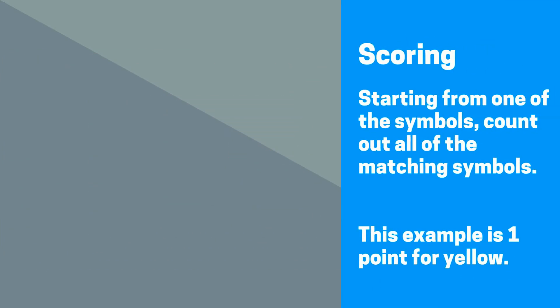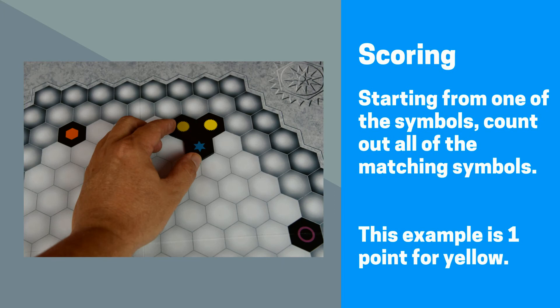Now let's take a look at how you score. When a player places their tile, starting with one of the two symbols on that tile, count outward for each symbol that is the same. This can potentially be in five different directions. Let's take a look at a few examples.